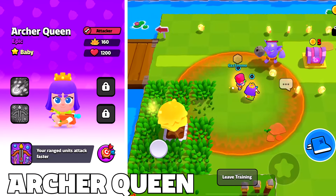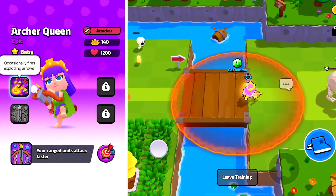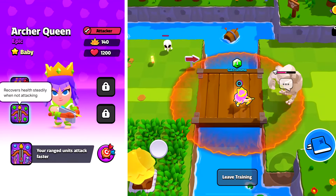We also have the witch who continuously spawns skeletons. The classic evolution summons more skeletons, and at super evolution gives a skeleton battle spell — she's absolutely overpowered. And another Supercell classic, the Barb King, makes your melee units attack faster. Evolved to classic he occasionally pummels enemies with his iron fist, and at super evolution he recovers health when not attacking. And we can't have a Barb King without an Archer Queen. The Archer Queen makes your range units attack faster. At classic she occasionally fires exploding arrows, and at super she regens health when not attacking.